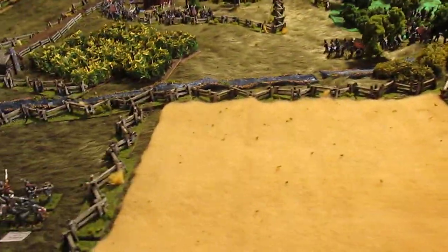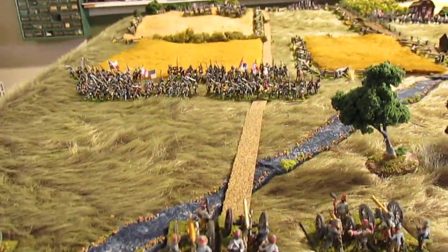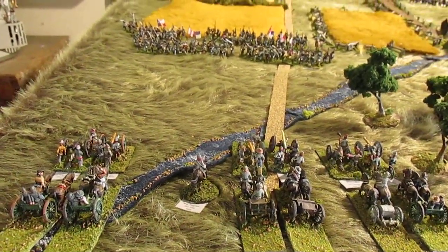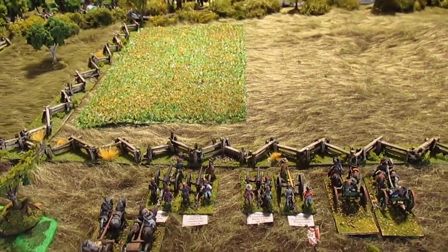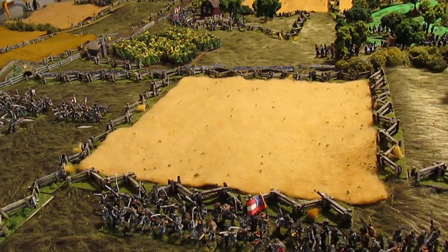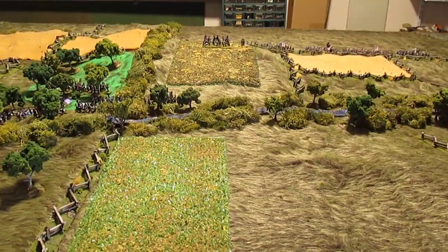The objective is basically for the Union to hold and inflict as many casualties as they can on the Confederates. The Confederates have Pegram's Battalion of artillery — three batteries here, that's six stands, plus two more batteries down here, for a total of 10 stands of artillery. The Union only has six, so that's a Confederate advantage. The Confederates also have more infantry, but they're not very good so they'll wear down pretty quickly.